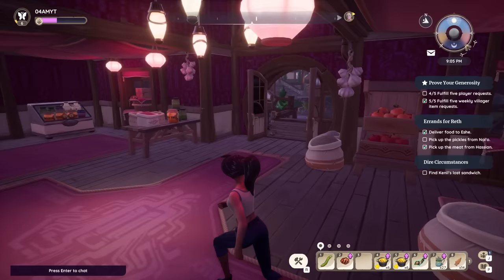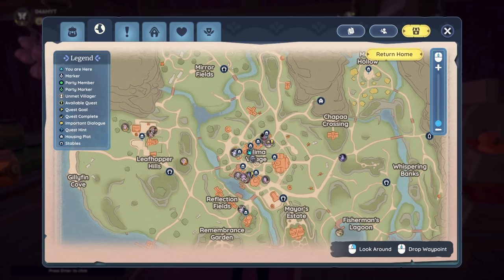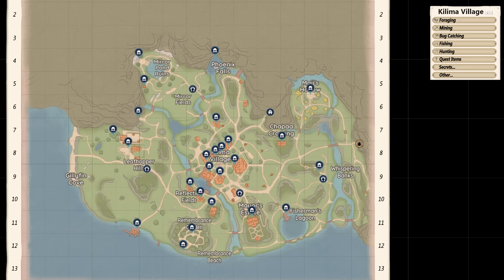Let's move on to a very useful tool to find basically everything you need in Palia — I'll provide a link in the description. This is a Palia interactive map on which you can choose which zone you want to farm in, so the first zone would be Kilima Village, just like the one we have in game. The interactive map is so much more useful as it allows you to find some pretty precious resources.